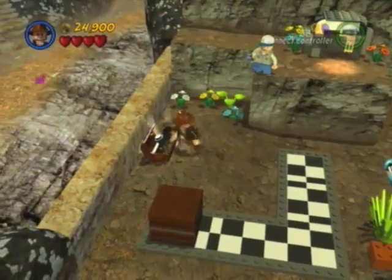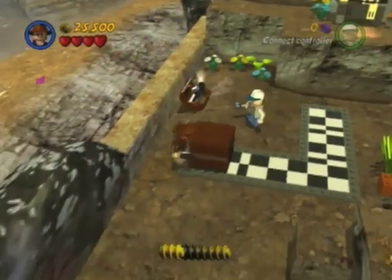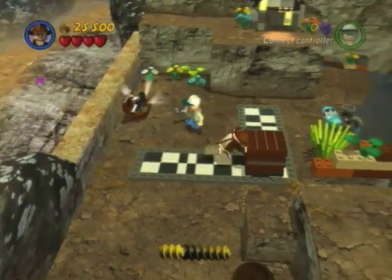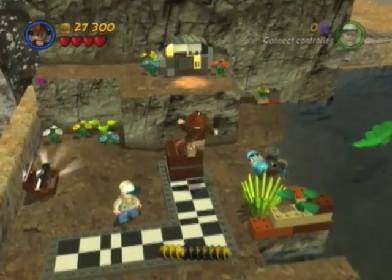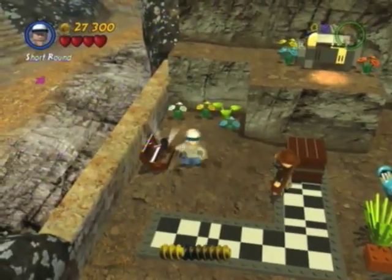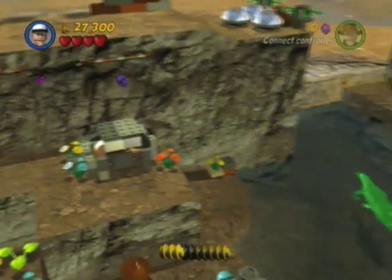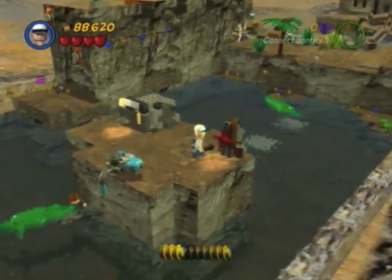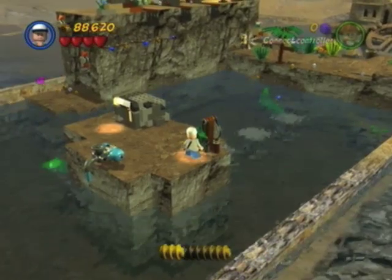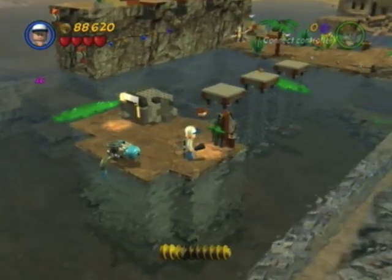Yeah, again we get Short Round and Indiana, and grenades! Why do we need grenades? You'll see why in a minute. So we'll push this over here — this is mainly a way to get back, because you need to use that vent right there. We do need Short Round though. And where does this go? It goes over here. Let's activate this. There's a bit of flooding in this course.